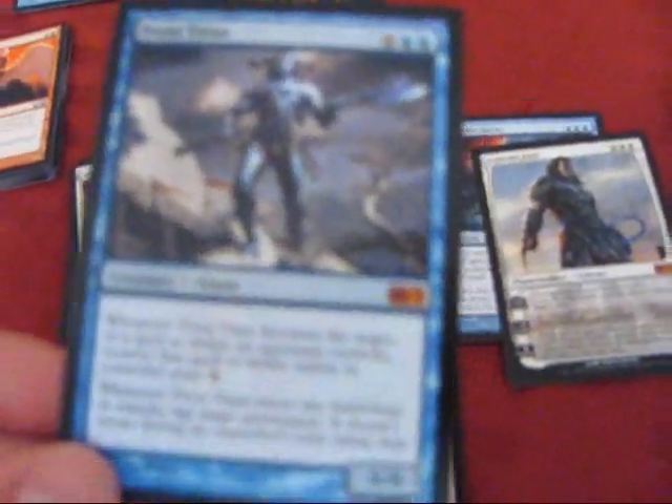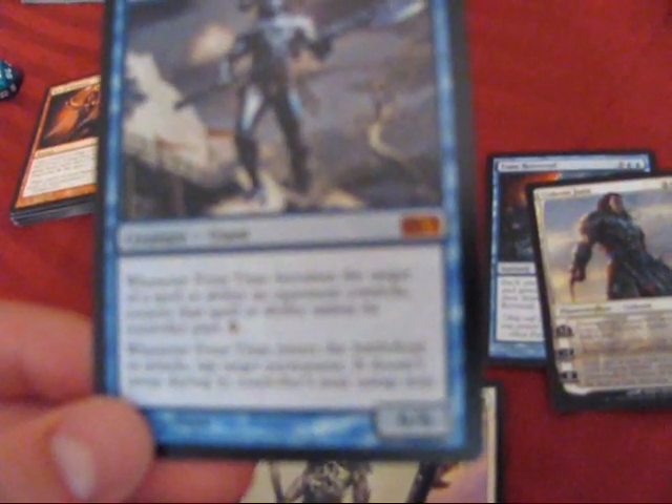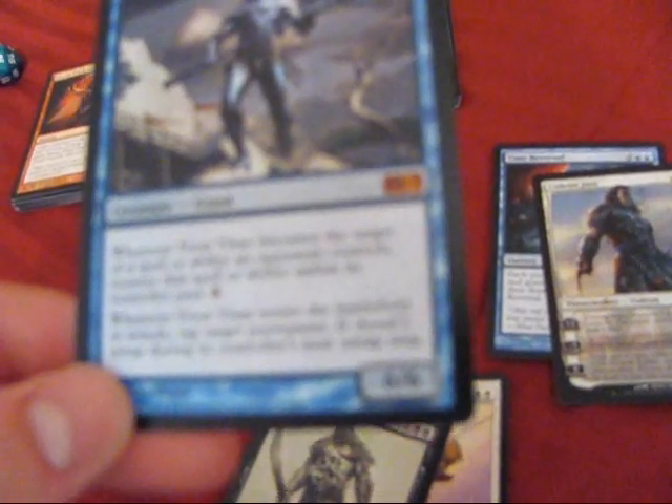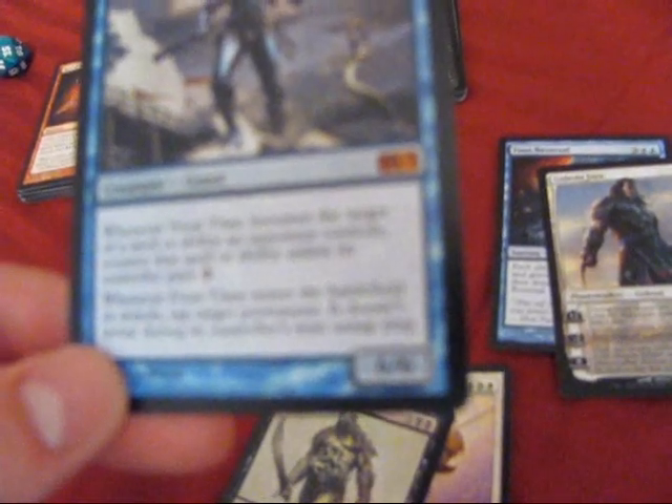Next we have the Frost Titan. Whenever the Frost Titan becomes a target of a spell or ability an opponent controls, counter that spell or ability unless its controller pays two. Whenever he enters the battlefield or attacks, tap target permanent and it doesn't untap during its controller's next untap phase. 6/6.